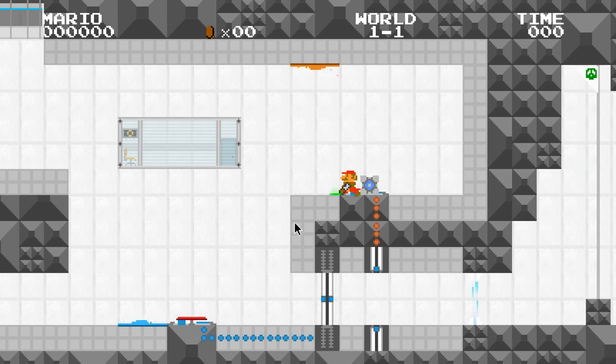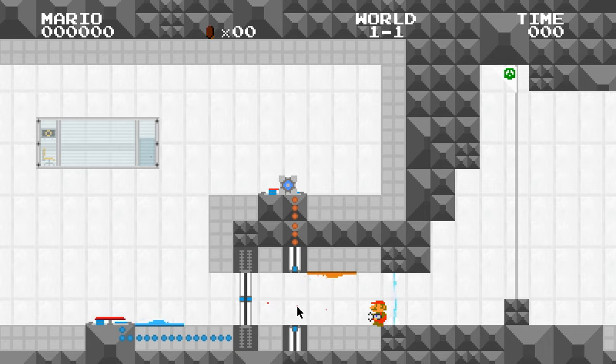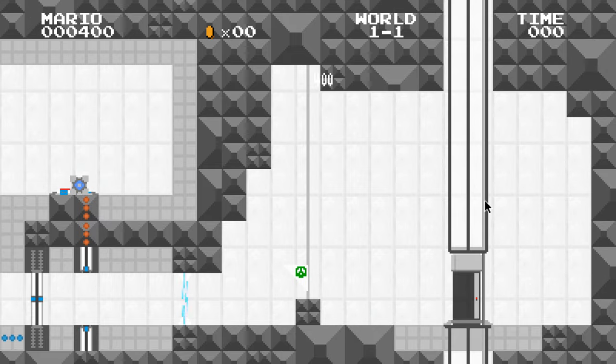I hate that you can't shoot portals while holding objects, but whatever. Portal there — can't fire there, of course, because that's a fizzler. And then we just go through here. There's no going back if I touch this fizzler. I wonder if I could have brought the cube and fizzled it. Oh look at that, there's actually a flagpole and an elevator at the end — that's hilarious! That's adorable.